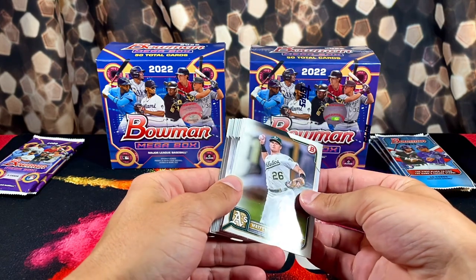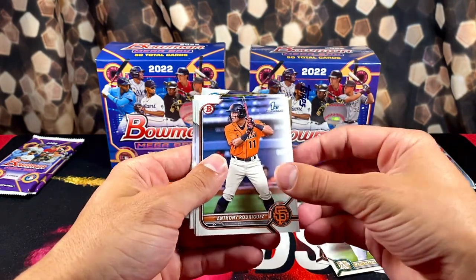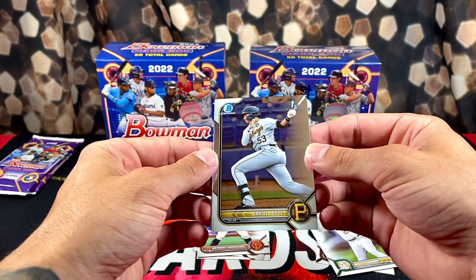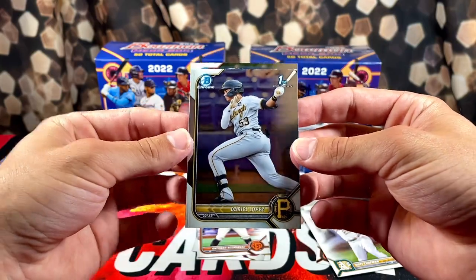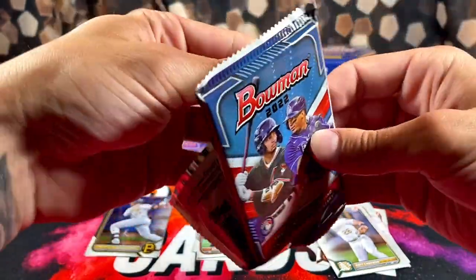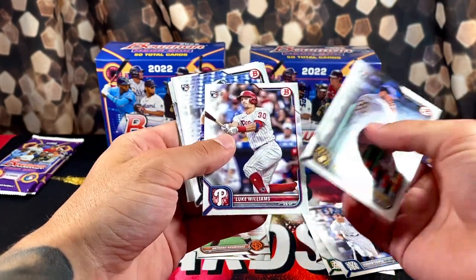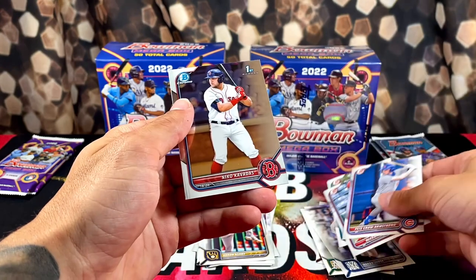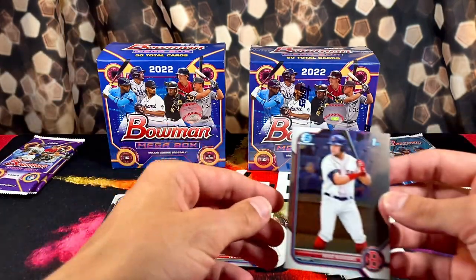We got Chapman and a pretty good amount of paper to start it off. We got a paper first, Anthony Rodriguez, Nico Victor, a Bowman Chrome Dario Lopez, and a Lawler on the back. Always nice to pull a nice first. Into pack number two — we got Judge, got a rookie, some paper rookies, a Nico Kavadis Bowman first, and then an Ed Howard regular chrome on the back.